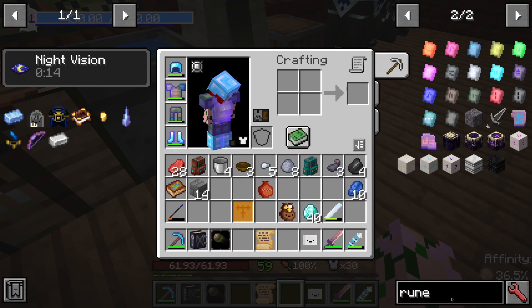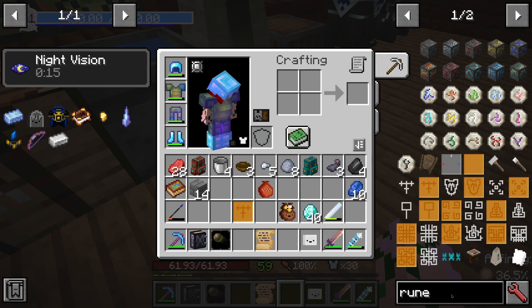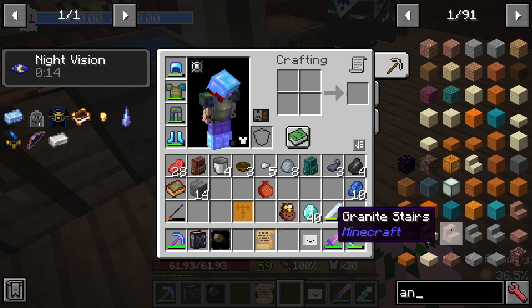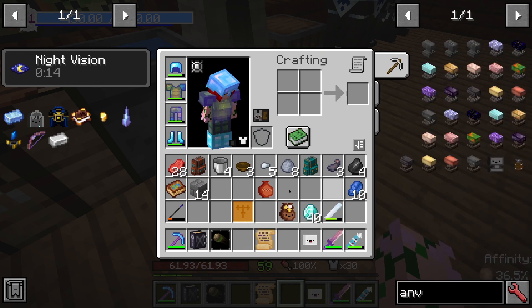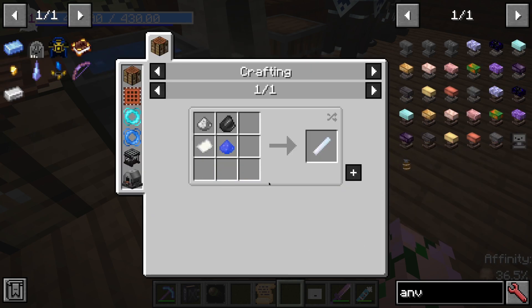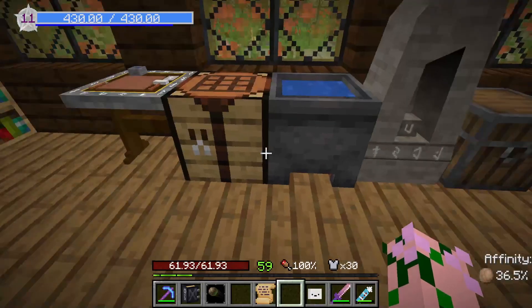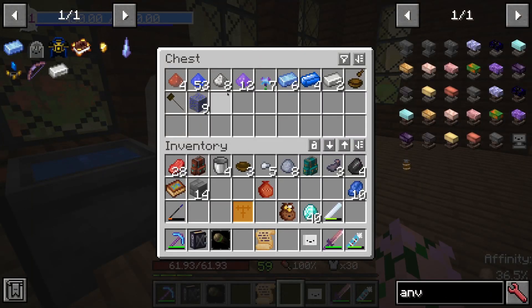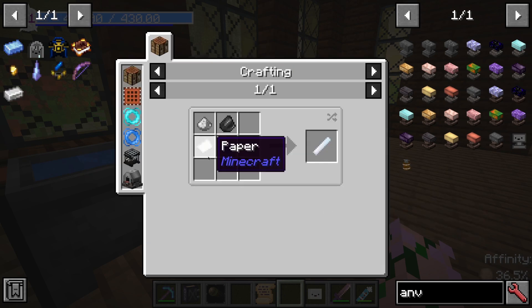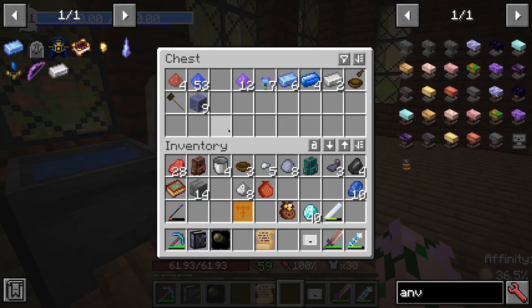Why is the anvil not coming up here? It requires an anvil and purified anvil — so much chalk. Paper, vintium dust, bone dust and flint.